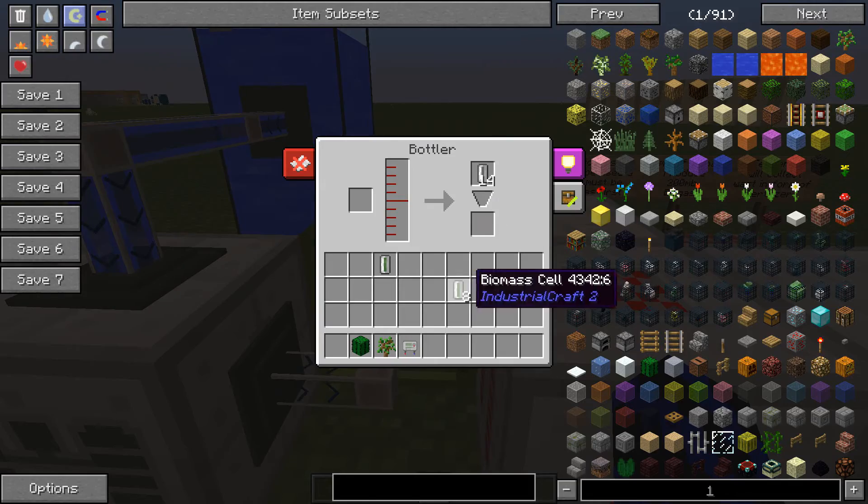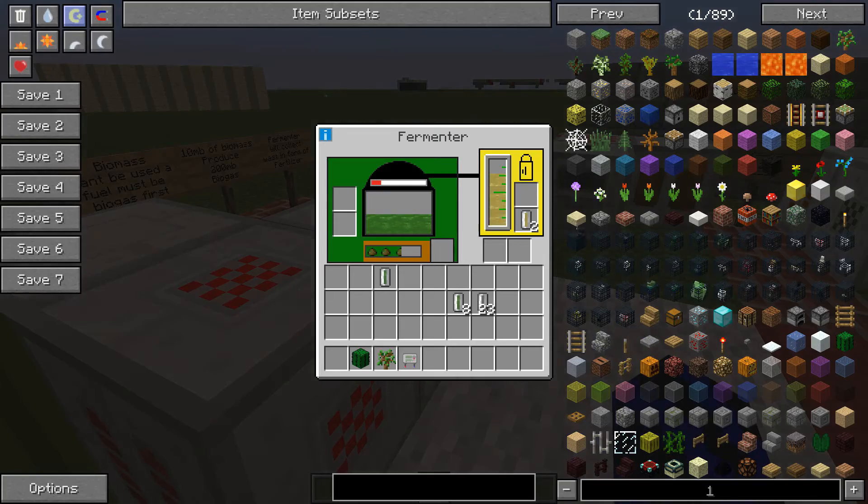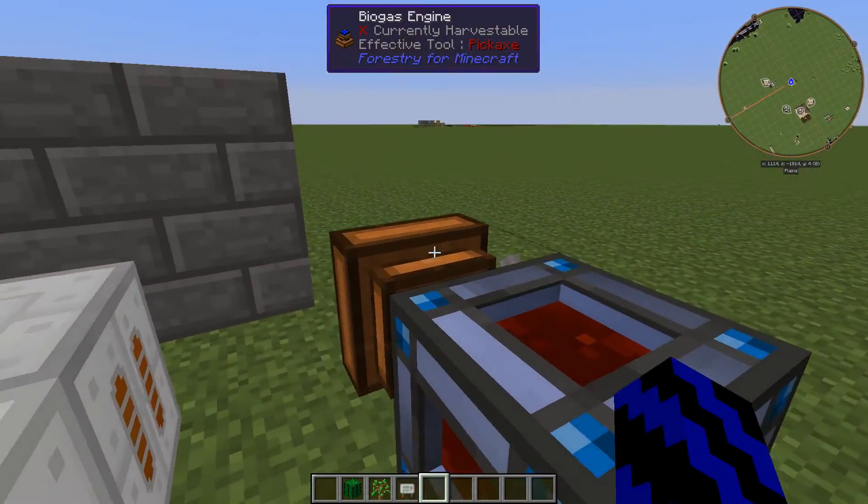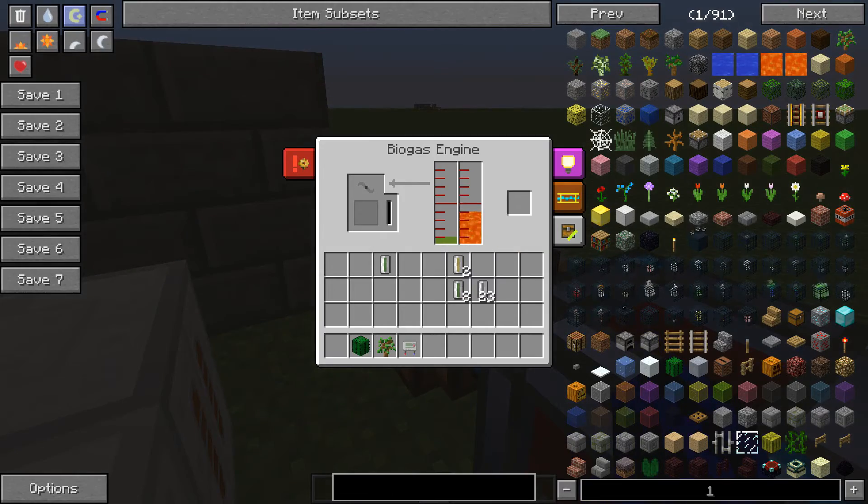You can also grab some biomass and biogas and use the biogas engine. Note that this particular engine does not take biogas — it takes biomass. So you are going to need a bucket of biomass — chuck buckets of biomass in there and then switch it on.